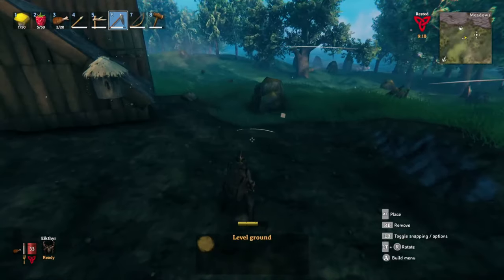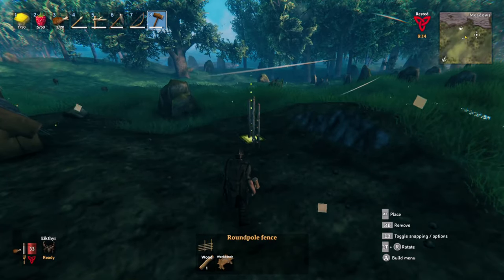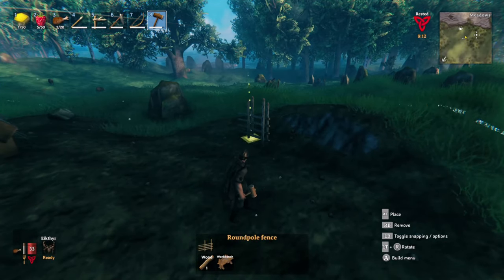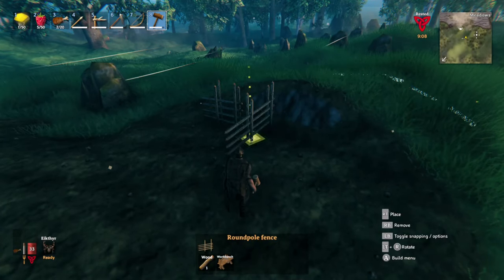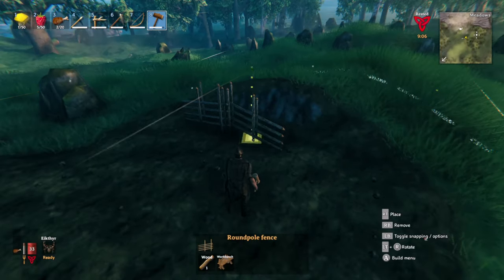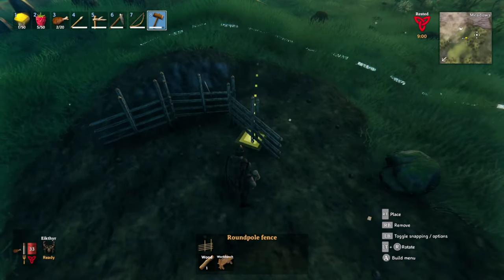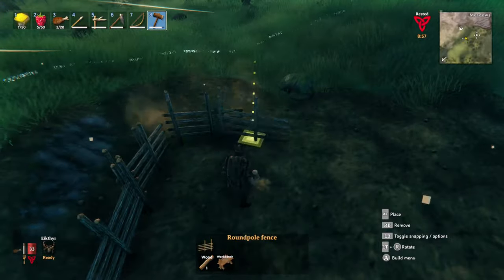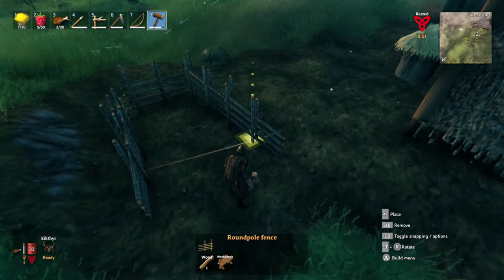What you want to do is try and get this set up as quickly as possible. As soon as you've got a base going, get a fence up, a pen set up, and try and capture at least two boars. This will save you so much time in the long run rather than going around the whole map looking for boars. As early game you're going to need loads of leather scraps and it can be just a bit of a pain.